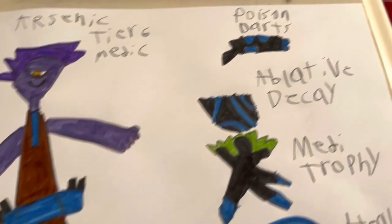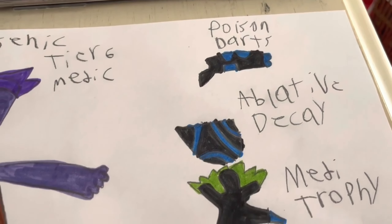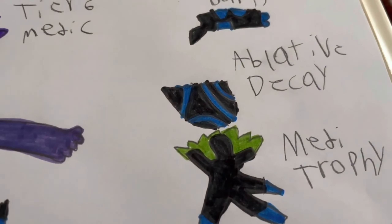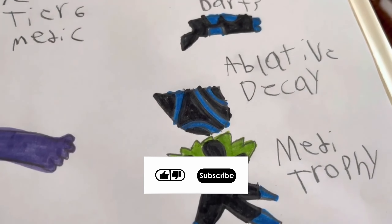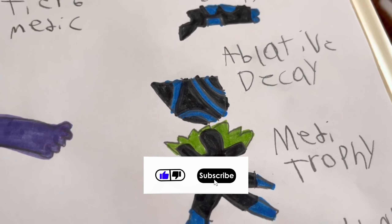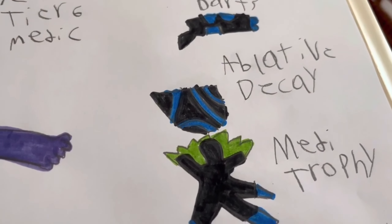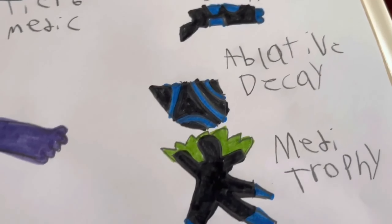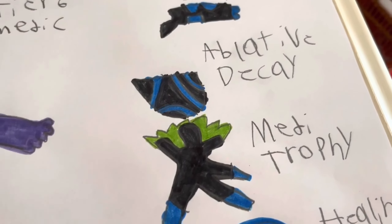So here are the poison darts — whenever you shoot the monster it will be poisoned for a few seconds. The ablative decay: he will throw this potion at the monster and the armor will become very fragile and will be destroyed in a few moments, which is why it's called ablative decay.